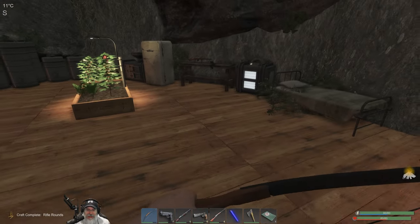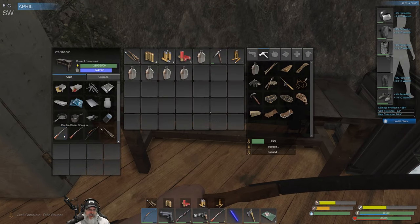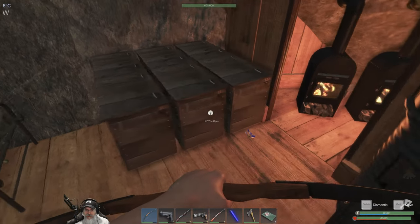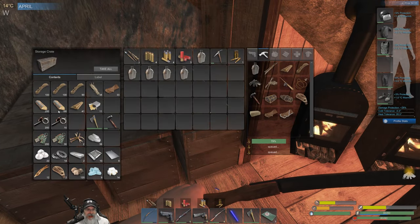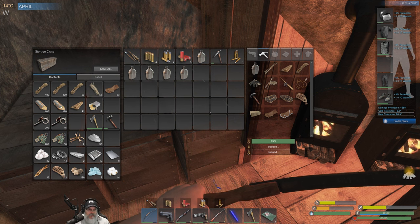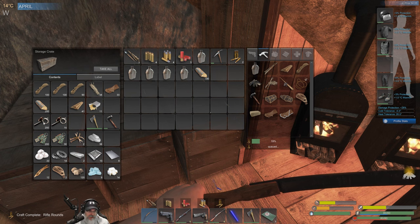Welcome to Subsistence. I'm an old guy gaming and in this episode we're going to make ourselves a double barrel shotgun. We have all the power and mass we need for that — we need five ingots, five boards, and 20 weapon parts. I'm going to convert pretty much all of this wood into planks.